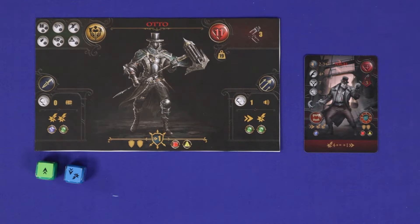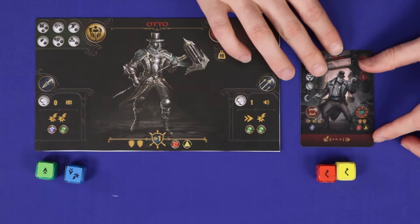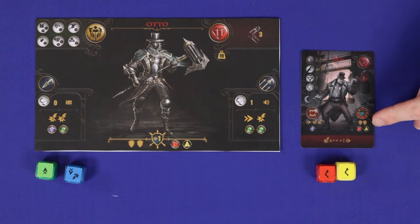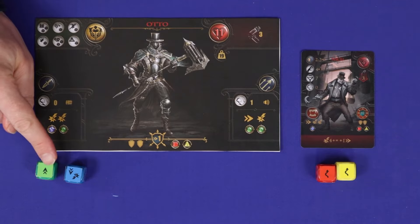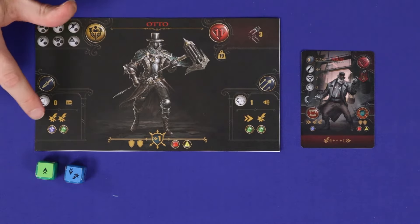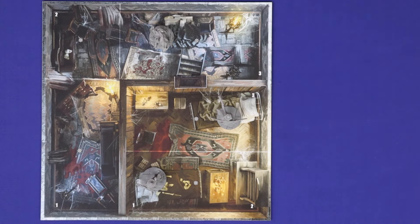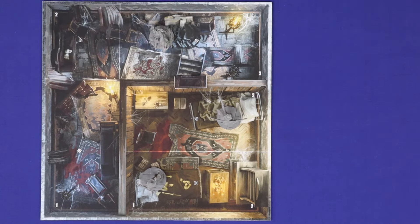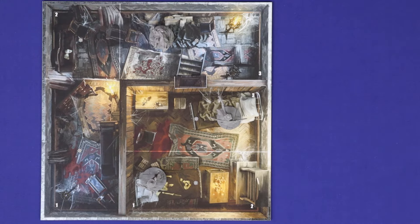Then the defender rolls red or yellow dice based on its defence statistics, and may roll either shields or dodges. These are again added to the defender's card — so here there's two shields and two dodges. Speed symbols cancel dodge symbols. Shields and remaining dodges cancel hits, and any remaining hits score wounds. Ranged attacks must be within maximum distance and have line of sight, which can be blocked by walls and shortened by doors, but otherwise unrestricted.